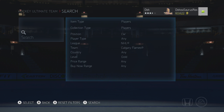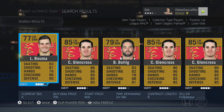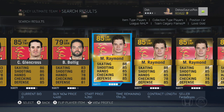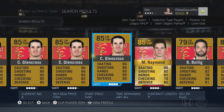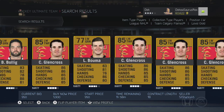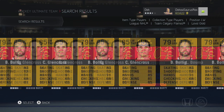Some of them are really fast, some of them aren't even that fast, but they're really good in other categories. We're going to start off with Mason Raymond. This guy is really good — he's been good in most games, but this year he finally gets a pretty good boost of an 85 overall. He's quite pricey, but if you could find the right one, you could probably get him pretty cheap. I got mine for about 1,000 pucks, which is really good. If you could find him for under 3 or 4k, I think he's even worth it.